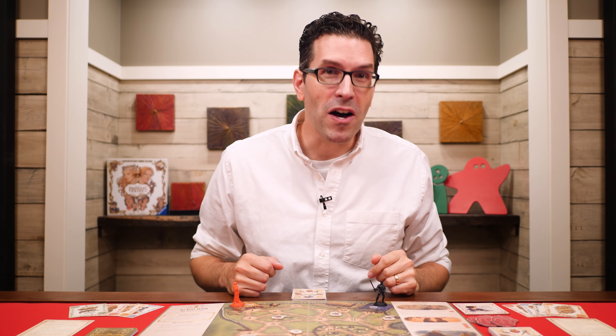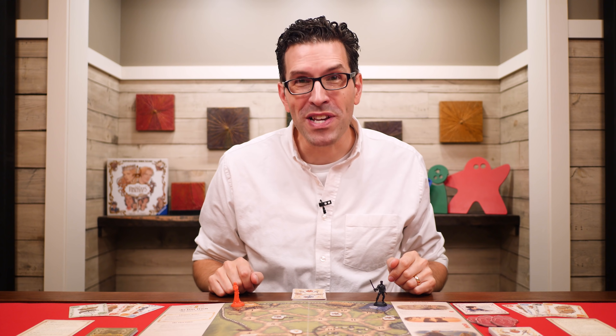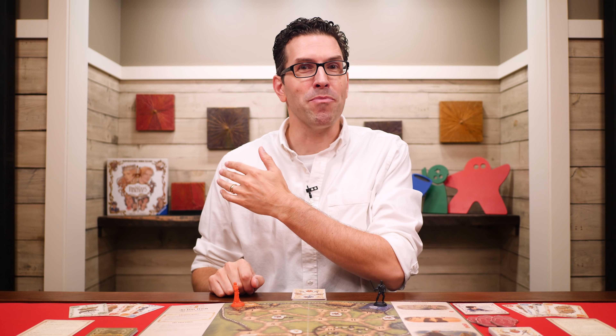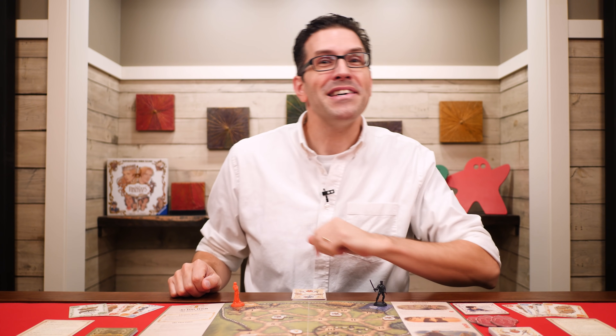The chapter setup rules also tell you who goes first — in this case, whoever most recently completed a chore. All other tokens and character miniatures can be returned to the box; you won't need them for this chapter. But otherwise, that's the setup.